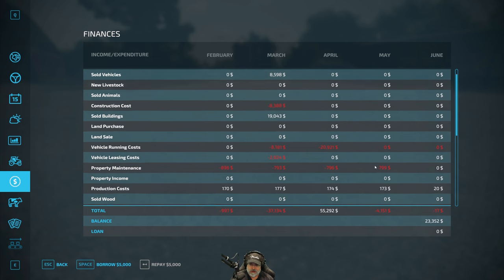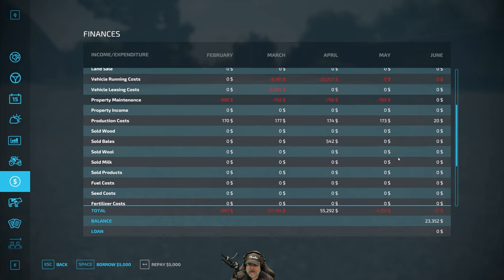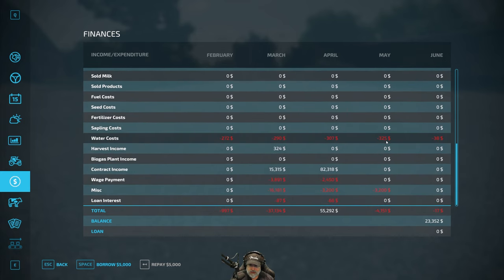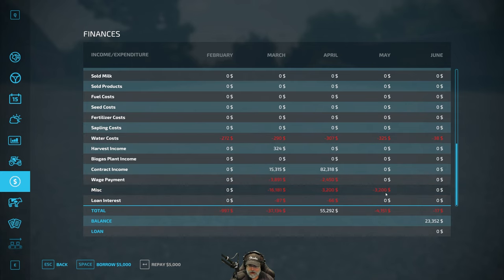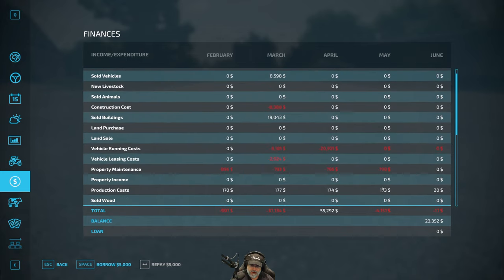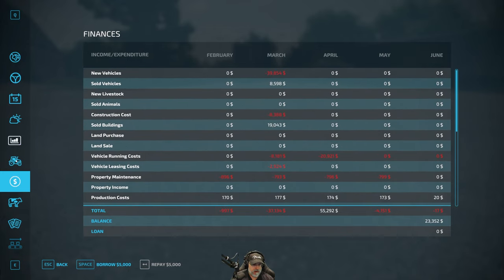Here's the ledger for May: property maintenance $7.99, some mysterious money, water costs for the cattle barn, and we paid our worker — and that was it. So that's all that happened in May. I pretty much just blew right through it because there was nothing else to do.